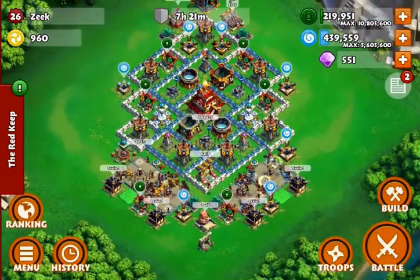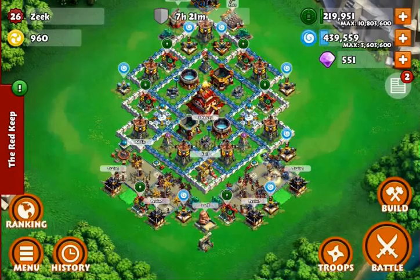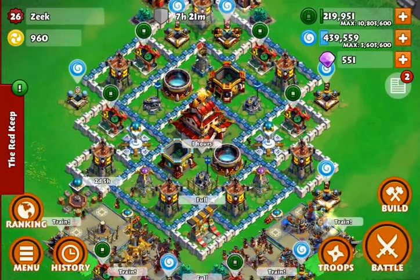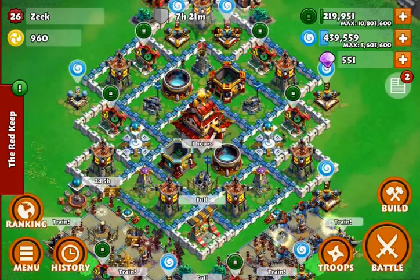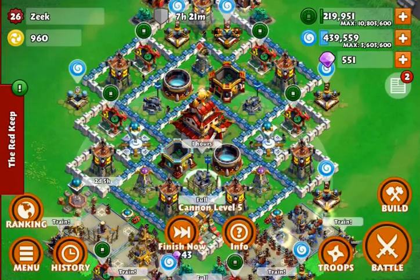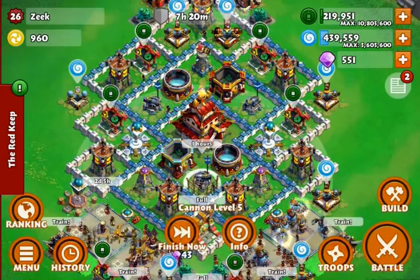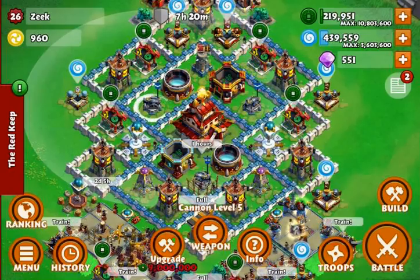I wanted to go over this because a couple of my guildmates were talking about how to build a base and what to do when placing defenses. Compared to Clash of Clans, I don't think placement is quite as important in this game, but one thing you should always, always have is your splash damages — your cannons — centralized in an area that covers a very large portion of your base. You also want them well protected.